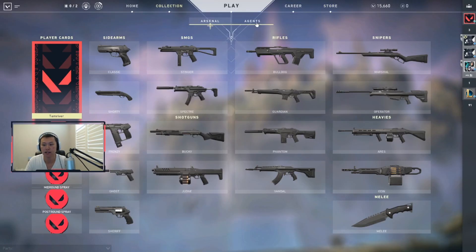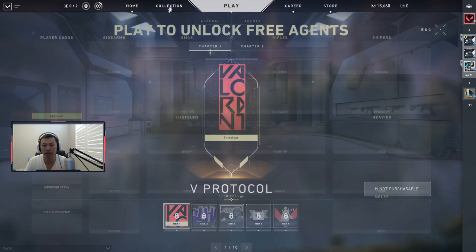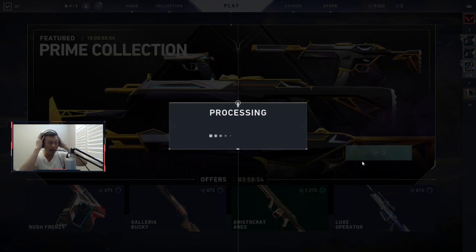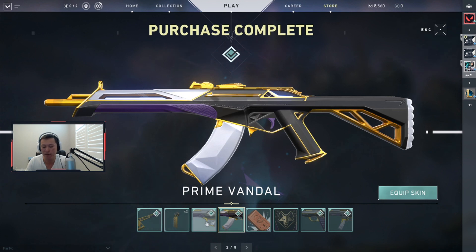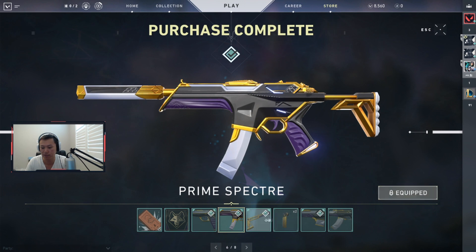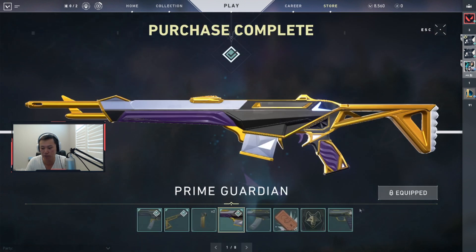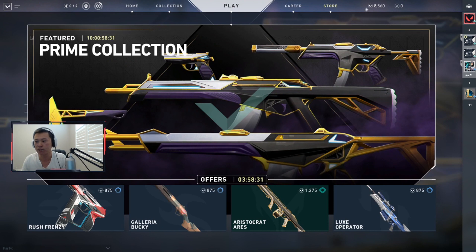After spending 7100 points on the bundle, you get the Prime Guardian, the Prime Vandal, the Prime Classic, and the Prime Spectre. I'm going to equip all these skins. I'm gonna be sending people to the dragon realm this time. I'm also equipping the melee — I don't like this melee as much as the Reaver one, the Reaver one was really cool. Once the Reaver collection comes out, I might just do that again.